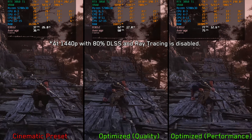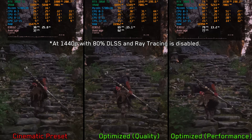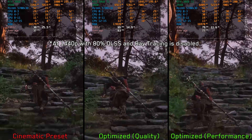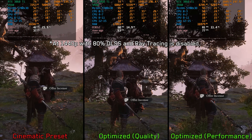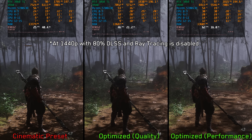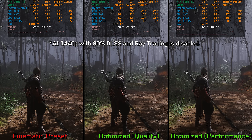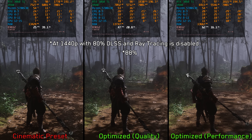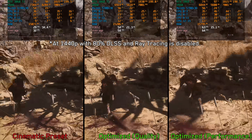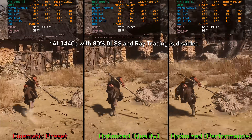Comparing optimized settings against the cinematic preset at 1440p with 80% DLSS and no ray tracing or frame generation: in one area, there is a massive 70% performance gain going from cinematic to optimized quality, and over 107% with optimized performance. In the most demanding area of the first chapter, even optimized quality falls below 60 fps, indicating a need for more aggressive upscaling or settings from optimized performance — though the gain here is around 80% for optimized quality and 144% for optimized performance. A third scene showed gains of around 77% and 108% respectively.